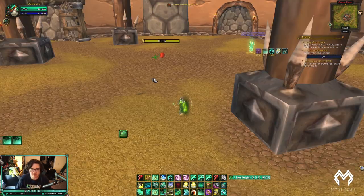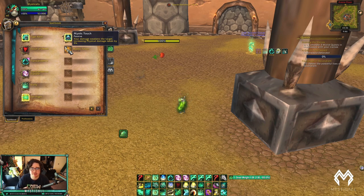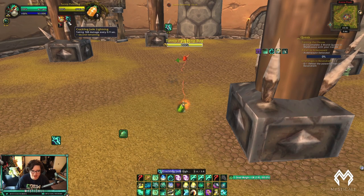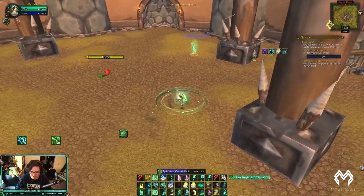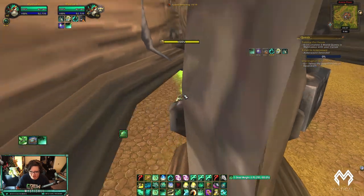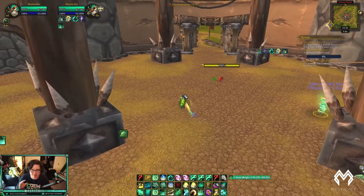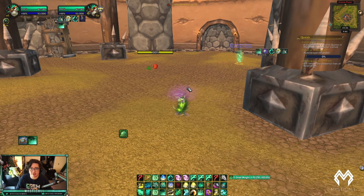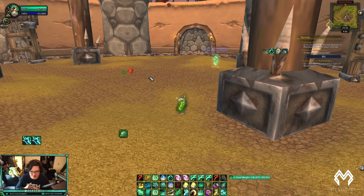Mystic Touch only lasts about 15 seconds in arena so you want to constantly reapply it. You don't need 100% uptime, but the most important time is when your partner is doing their burst rotation — make sure you crackle that target to apply the debuff so your team is essentially doing 5% more damage.